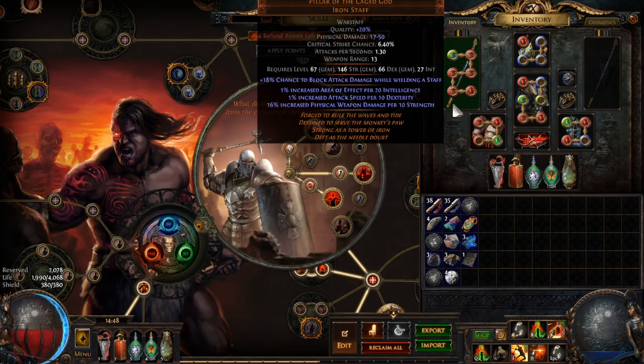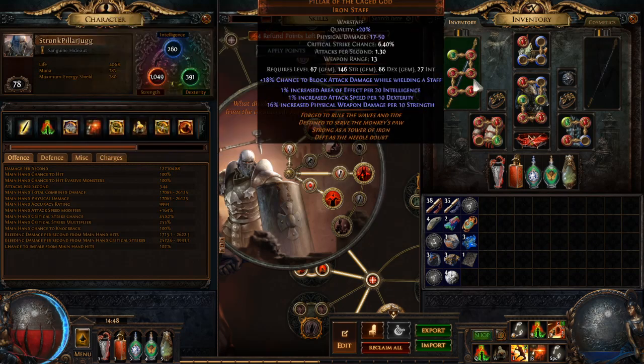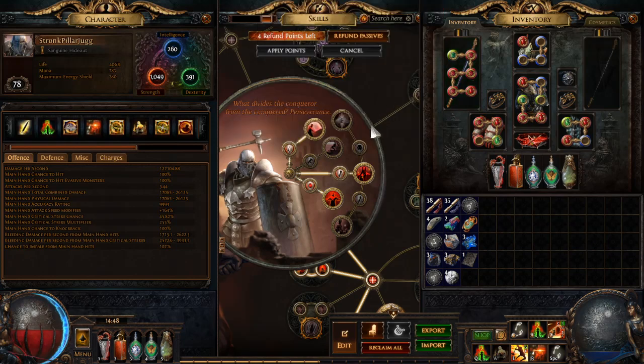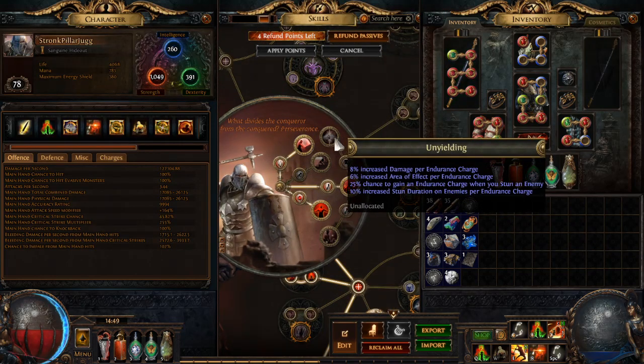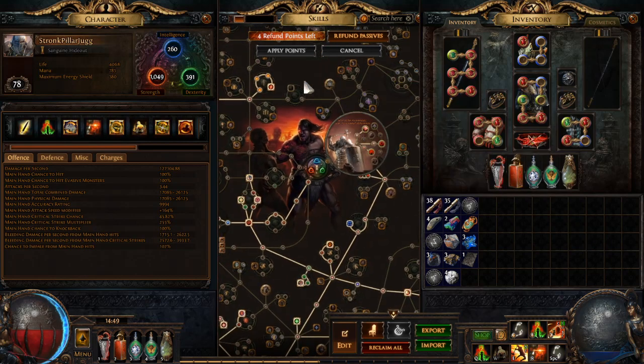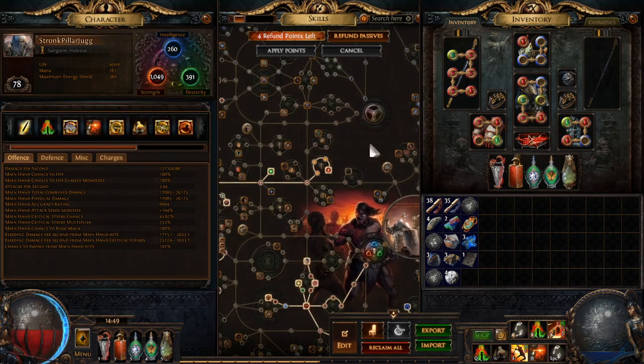The way Pillar of the Caged God works is you get a bunch of bonuses based on stacking attributes. Currently I have a little over a thousand strength, almost 400 dex, and 260 intelligence — I'm focusing much less on intelligence because that just gives area of effect. I'm going to be getting some area of effect with Unyielding, which I decided is most likely going to be my last ascendancy pick. The stun duration per endurance charge scales well — I'm planning on picking up two more to put me at six.